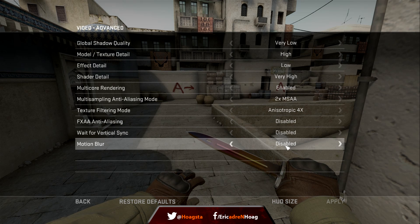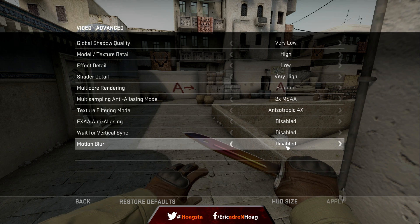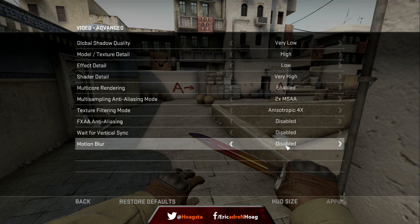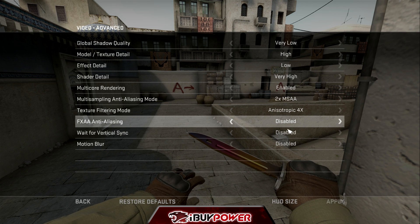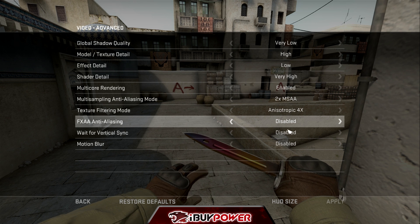Vertical sync — you're always going to want to have that disabled. Motion blur is pretty straightforward — it does affect gameplay because if you're moving left to right fast, it's going to blur your game and affect your ability to see enemies. So no motion blur, and it'll also help save FPS since it's an effect your computer is processing. So: disabled, disabled. That pretty much covers everything. If you have any questions about these settings, please leave a comment below — thanks for watching.